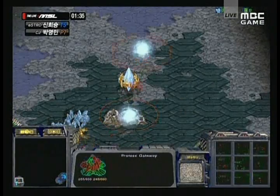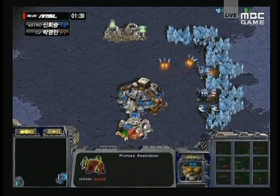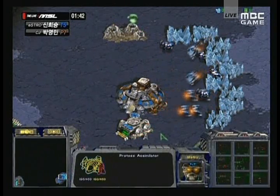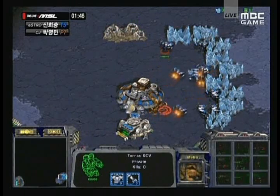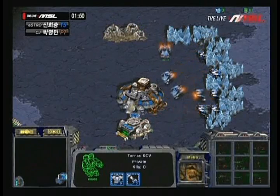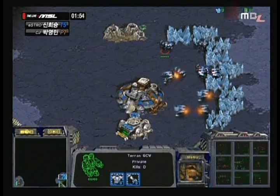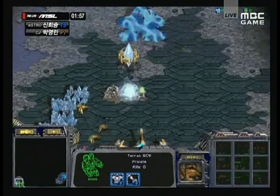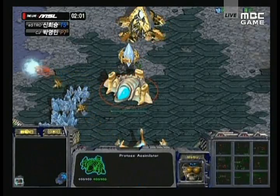For Protoss, however, it means that their Dragoons also get extra range, and flanking can be used against the Terran. So Terran has to be very careful if they're going to use their tanks here — they have to put mines down very carefully. UpMagic is putting down his barracks, and I think he's going to try to wall off. I think I saw this in the last game as well.